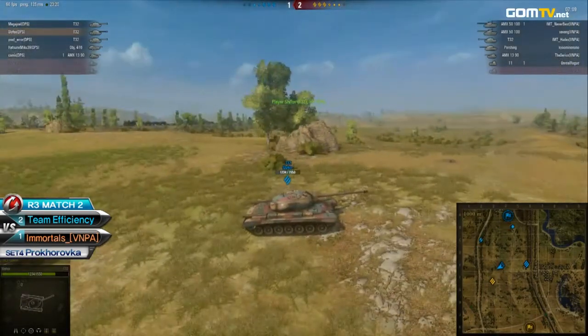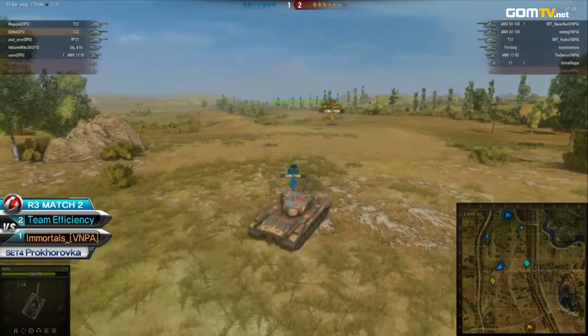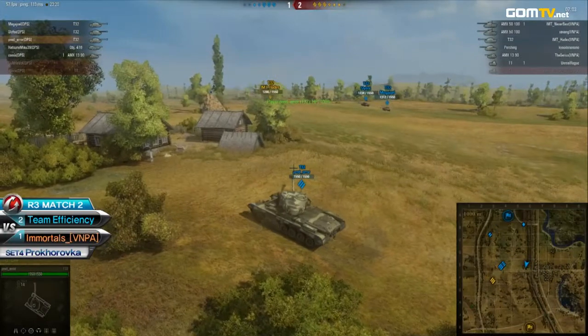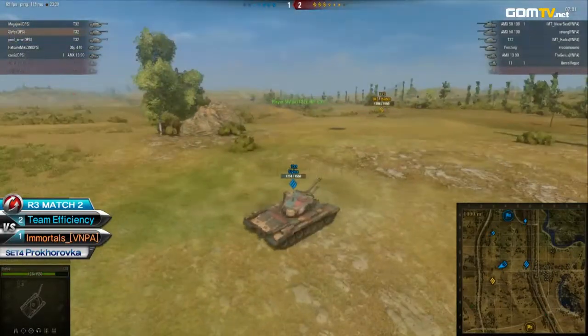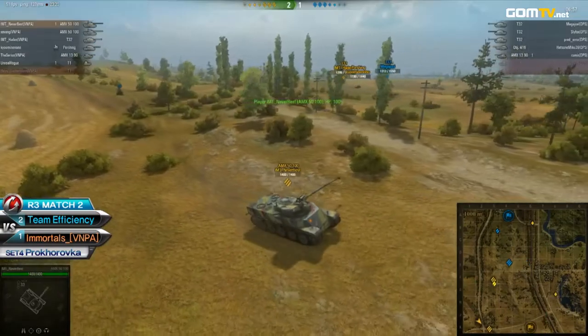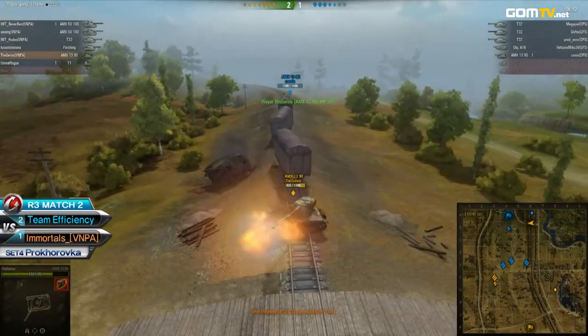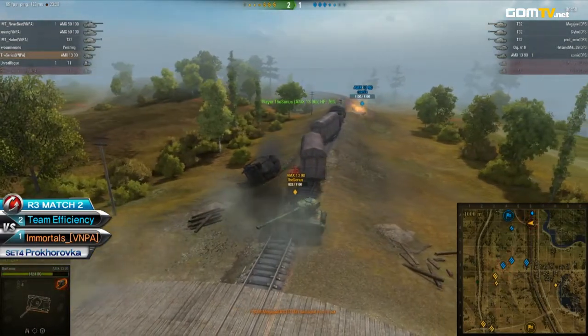It's more the positioning of the 50s that bothers me at the moment, because they're beyond the west road. Both Savant and Neverbest are beyond the west road and they're useless at the moment. One of them is right behind that T32, but they're repositioning as we speak. They were all the way to the west and hence they were useless.